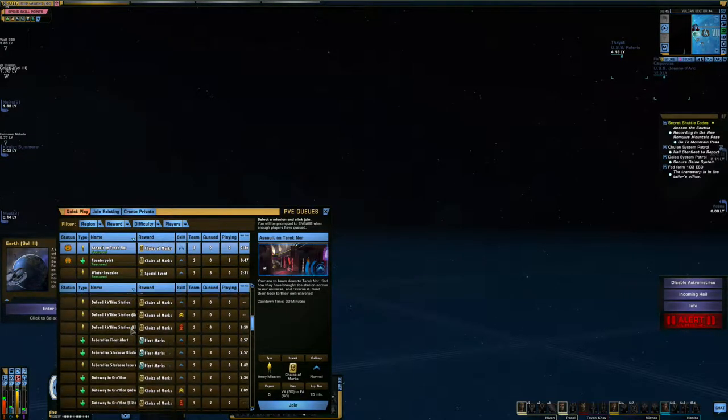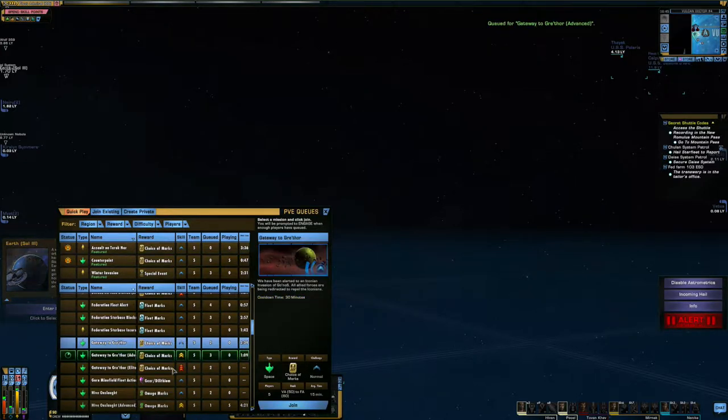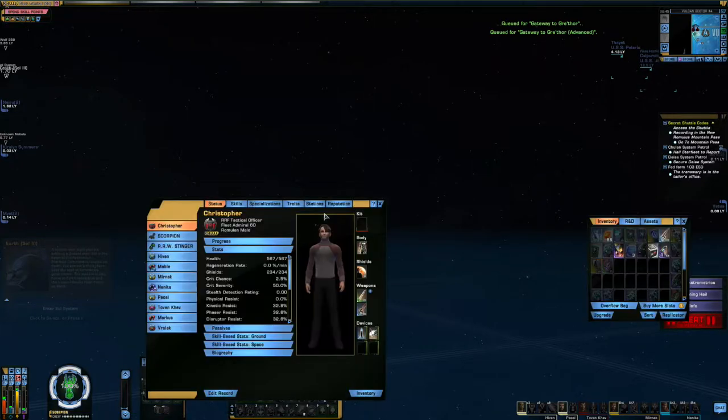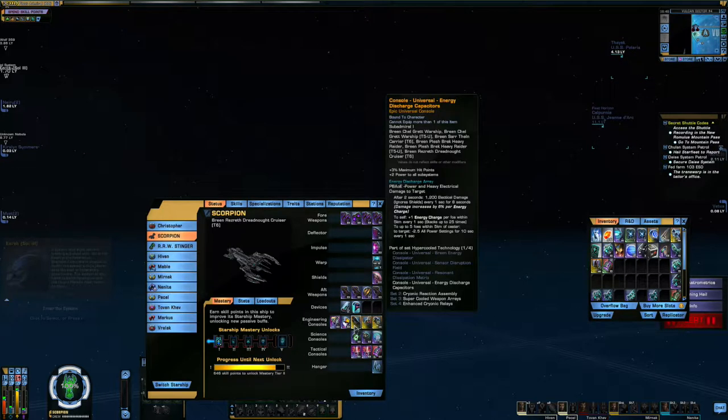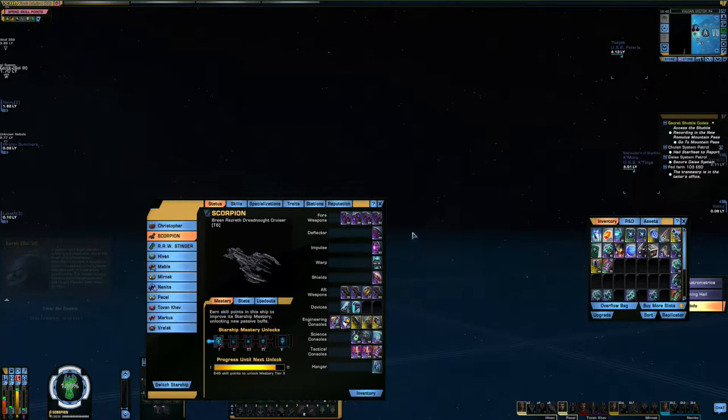Let's do a Gateway to Gre'thor. I basically need to set this up a little better, but I haven't used the ship very much yet. Let's look at the console. After 2 seconds, 1,200 electrical damage ignoring shields every 1 second for 8 seconds. Damage increases by 6% per charge, 1 charge per foe within 5 kilometers every 1 second, stacks to 25 times. Up to 5 foes within 5 kilometers of caster to target hit — minus 2.5 all subsystems, all power settings for 10 seconds every 1 second. That's pretty nice, it's an interesting console — good for a lot of enemies close to you.